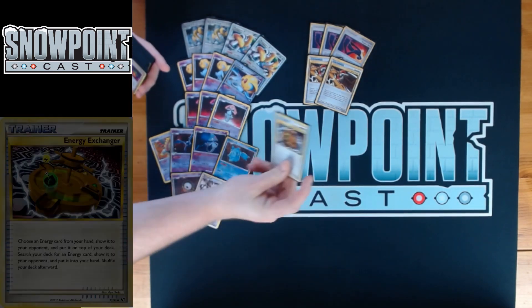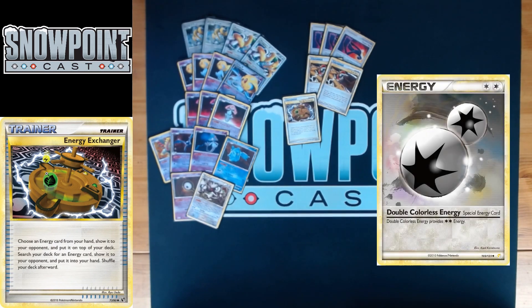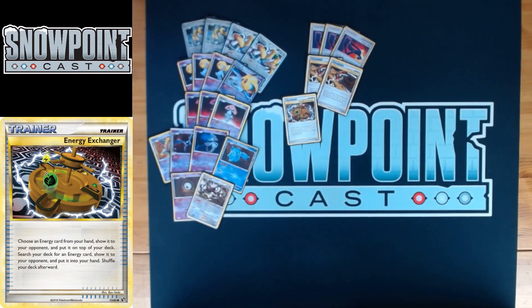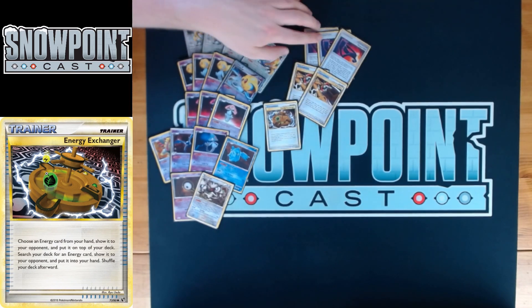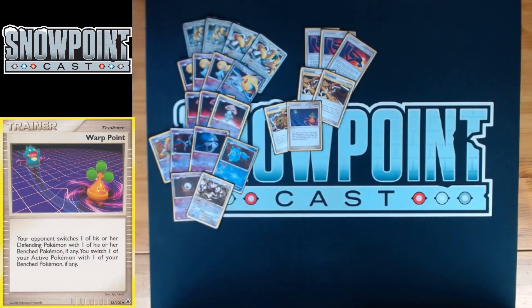You play one Energy Exchanger — another Majestic Dawn to Call of Legends buff. Choose an energy from your hand, show it to your opponent, put it on top of your deck, then search your deck for any energy card and put it in your hand. Great mostly for finding Double Colorless Energy for Drag Off early, but also for fulfilling the Water, Fighting, and Metal cost on Regigigas Lv.X's attack. It's also searchable with Twins, which makes it really powerful in combination.